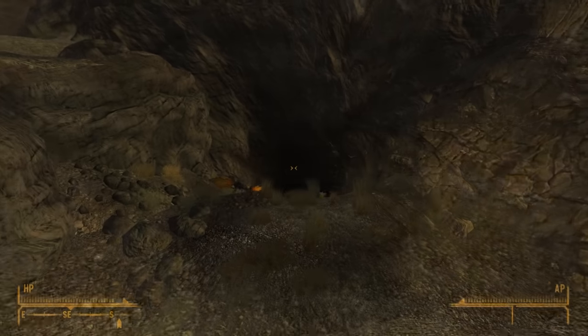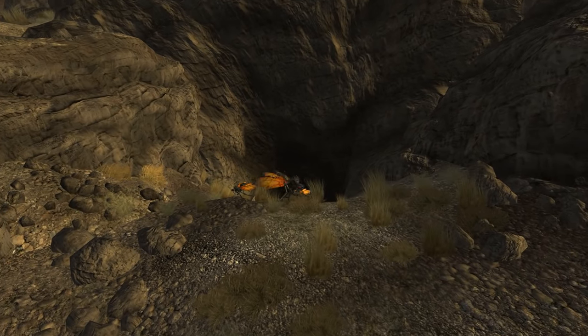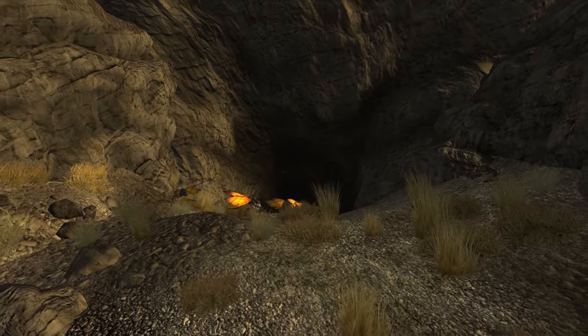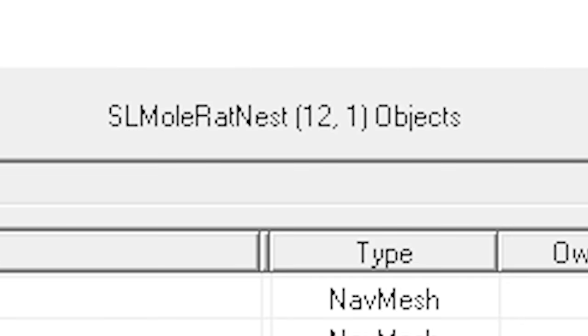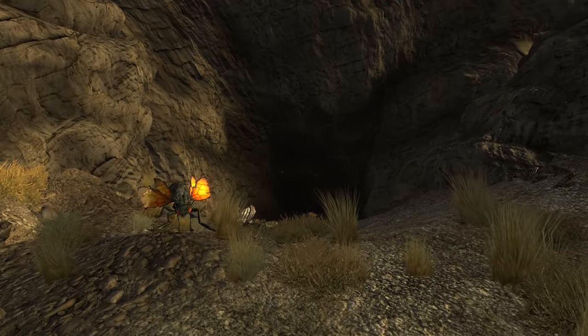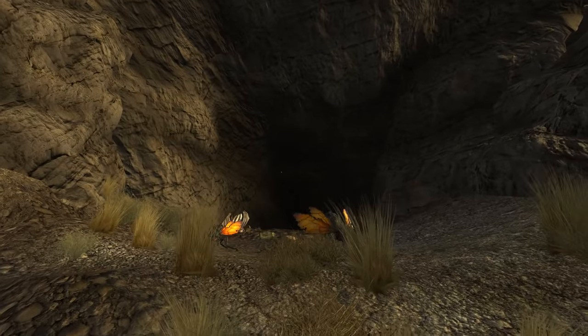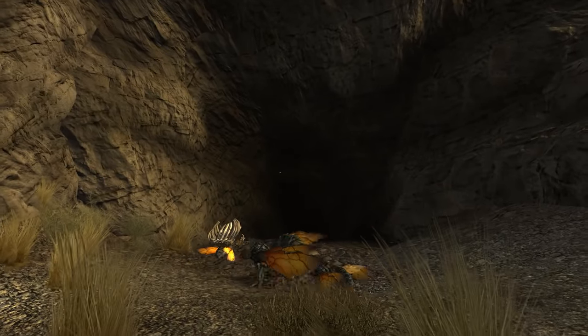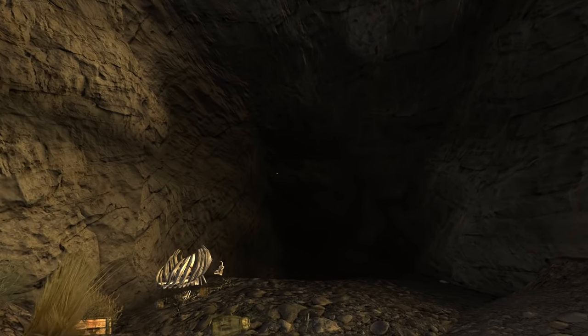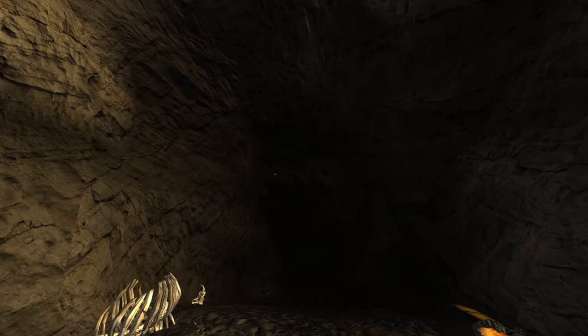The location Cazador Nest has a similar inaccessible cave. Interestingly, this cell is called SL Mole Rat Nest, suggesting it was meant to be infested by mole rats. This area's name wasn't updated in some translations, and is named Mole Rat Nest in the German, Italian, French, and Spanish versions, despite the fact that mole rats don't appear there.